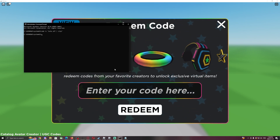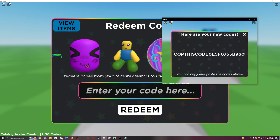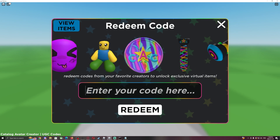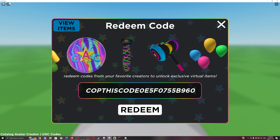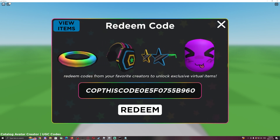Once you've typed that, press Enter. It won't say anything, but copy and paste should now work. As an example, I have a little code here — I'll paste it in to verify. It worked! By the way, that was a 15% off promo code for my own UGC item if you want to redeem it.